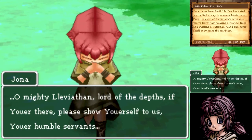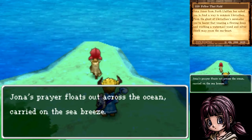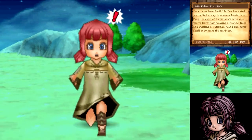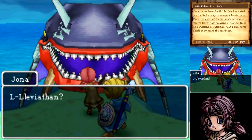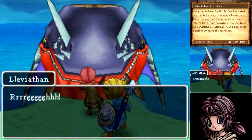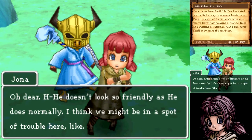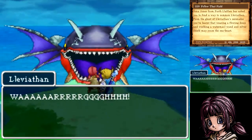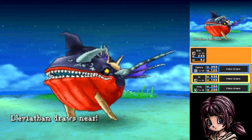Jonah prays: 'Oh my Leviathan, lord of the depths, if you're there please show yourself to us, your humble servants.' Her prayer floats out across the ocean carried by the breeze — and Leviathan shows up, just like that. But he doesn't look so friendly as usual. Grim and Jonah agree they might be in a bit of a spot of trouble here.